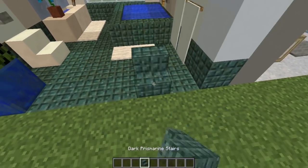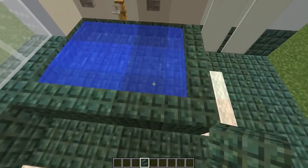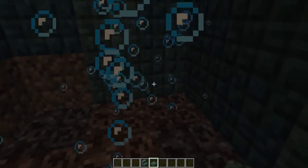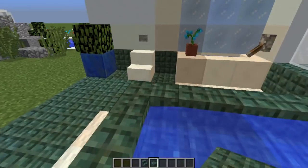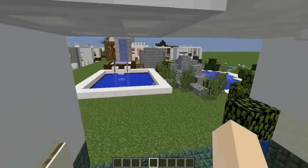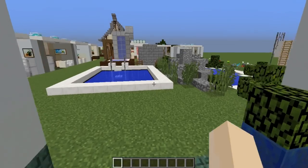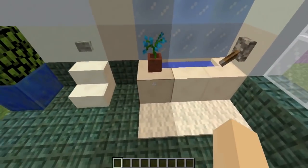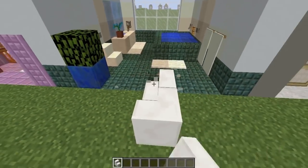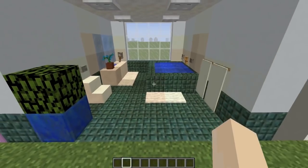Next up is a bathroom where I've used the prismarine staircase, a new addition to Update Aquatic — I really like the look of it. You can also make really cool baths with prismarine slabs. I've made a bubble bath with soul sand underneath. I've also made a sink — very easy, just three quartz staircases placed against the wall with water on the inside. Here is a very simple but great-looking bathroom.